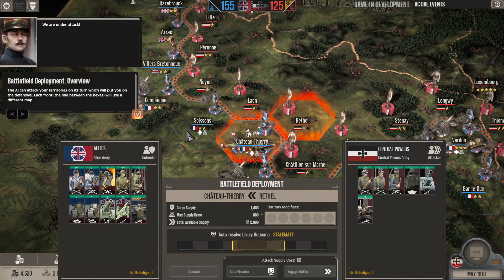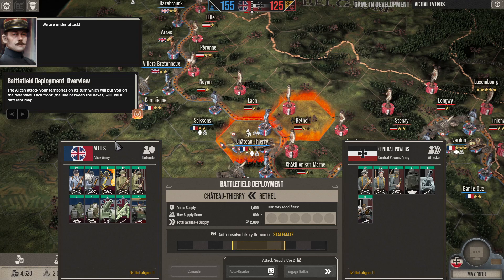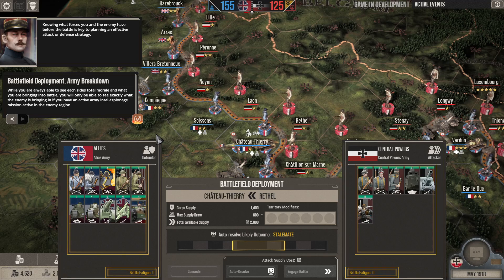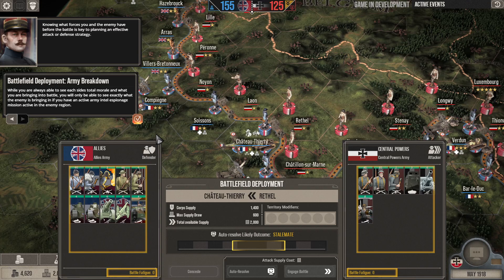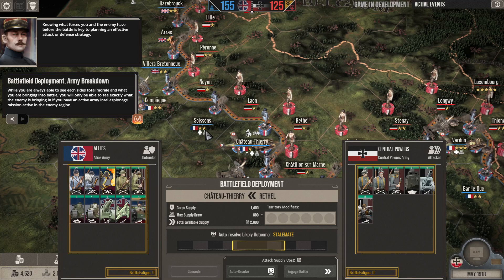We're under attack! The AI can attack your territories on its turn, which will put you on the defensive. Each front aligned between the hexes will use a different map. Knowing what forces you and the enemy have before the battle is key to planning an effective attack or defense.